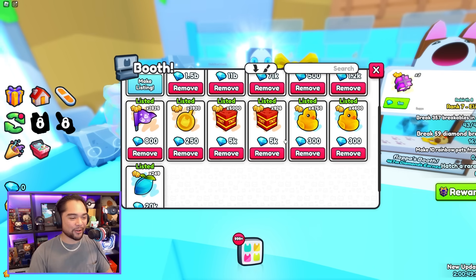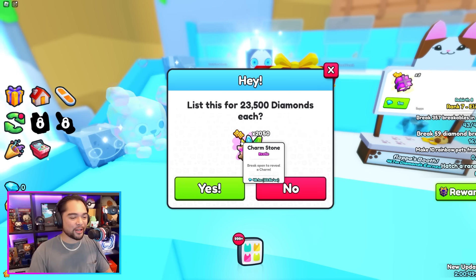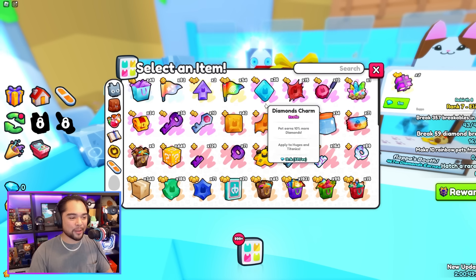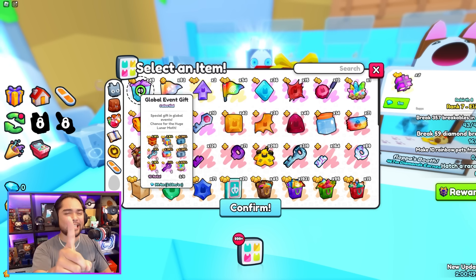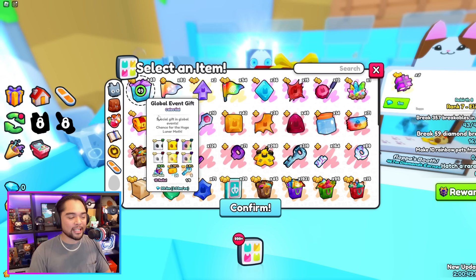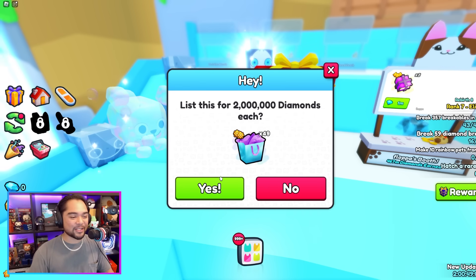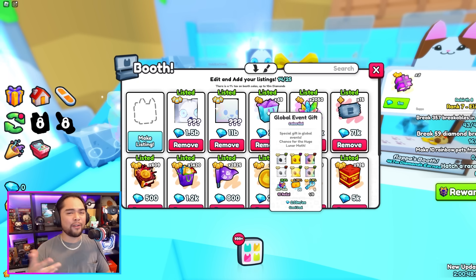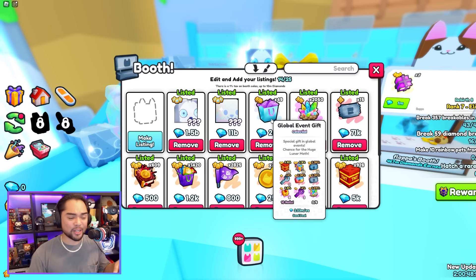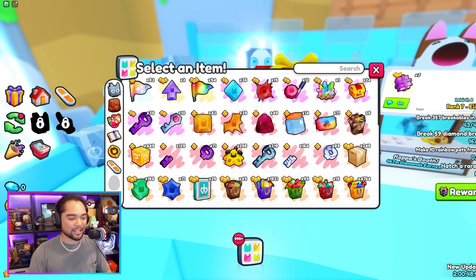Before we end off today's episode, let me go ahead and list some of the things we have in our actual booth. Nearly 50 million in Charmstones alone that we'll be able to make in profit. All of these global event gifts that you guys see right here is literally about a day of farming across all of my accounts. Because they are farming in that last area, we are collecting up these global event gifts, and this is literally nearly 100 million in event gifts. I told you guys that I would be opening these for an actual video, but a lot of other YouTubers seem to have already done that, so I'd rather just make the profit right now and then spend it on a Titanic.